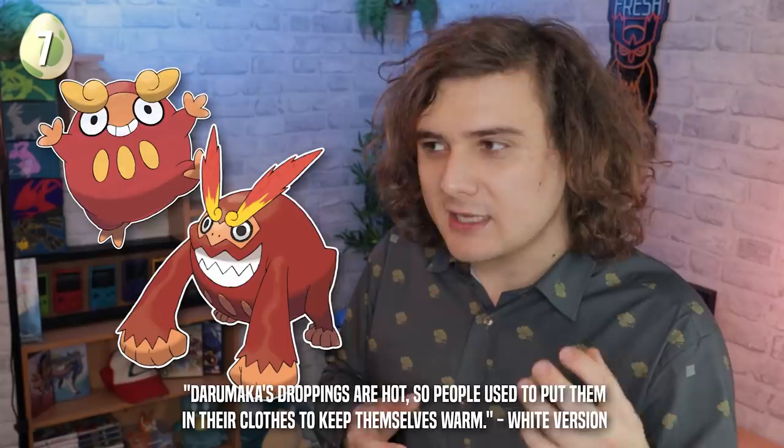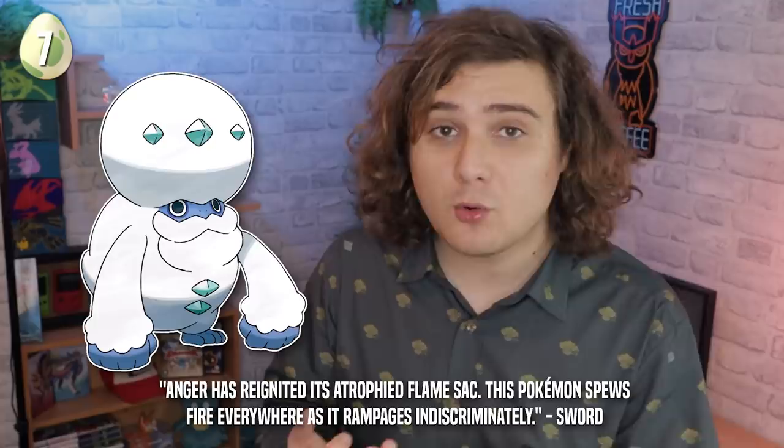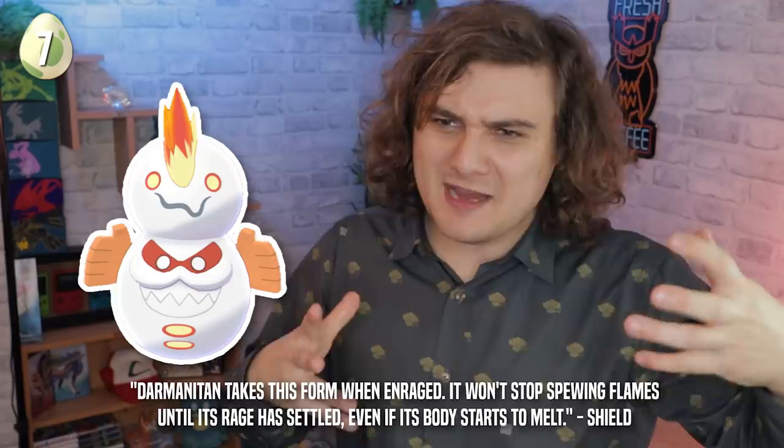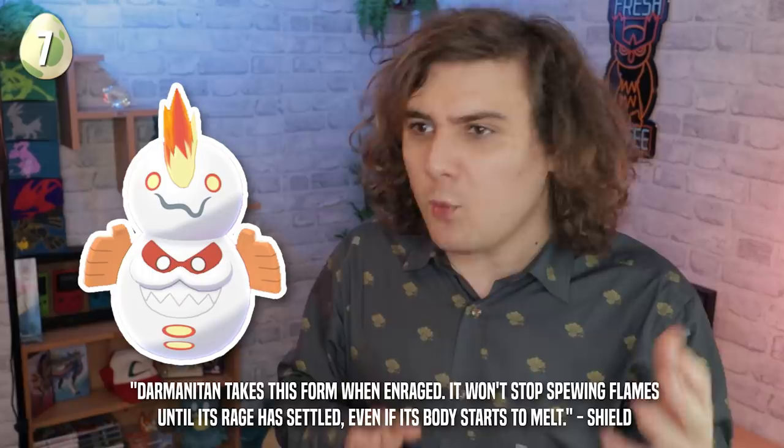Number seven: there's a weird new Pokedex entry for Galarian Darmanitan. This Pokemon has done a 180, changing from a fire Pokemon to an ice Pokemon in the Galar region. How do we explain the transformation of Darumaka and Darmanitan — Pokemon that literally use their poop to keep themselves warm — into a snowman? According to the Pokedex entry, its flame sac has atrophied and been replaced with an organ that produces ice. That makes sense until you read Galarian Darmanitan's Zen Mode form, which says the organ has atrophied and now it just spews fire everywhere, even causing itself to melt — which sounds like a terrible existence, but also contradicts the idea that the flame sac got replaced with an ice organ.